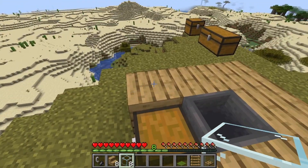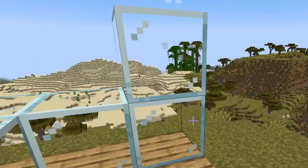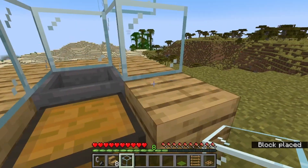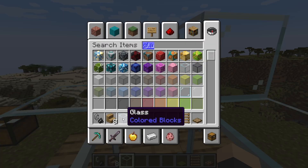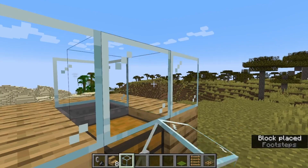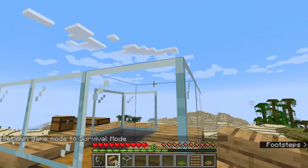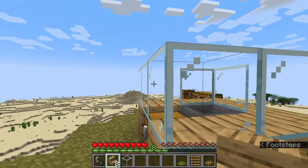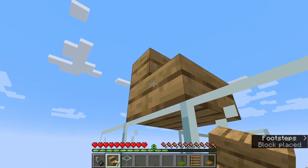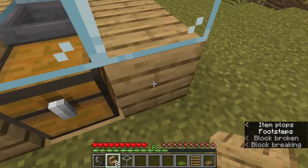And then what you want to do is just surround this in glass. Not like that. Just pretend that never happened. Once you have your ring of glass, you want to pretty much put your steps around on the top of the glass — again, not like that, but put your steps around on top of the glass.